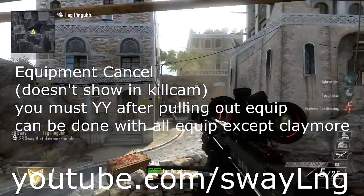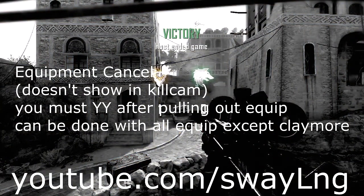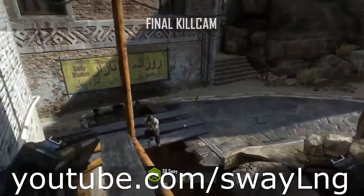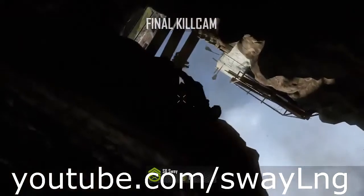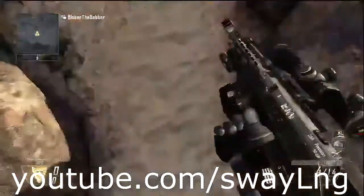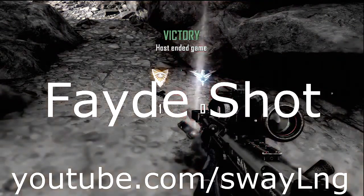Equipment cancels are back in Black Ops 2. They're not quite the same as in other COD games — you have to YY after you pull out the equipment, similar to how it was in Black Ops 1. It also doesn't show in the killcam; as you can see my gun flips, but you'd never see the throwing knife icon. Also be sure to remember to use any perk besides Fast Hands in the perk 2 slot, because Fast Hands will ruin your double tap Y and it'll be the same as in MW3, which is what you don't want.